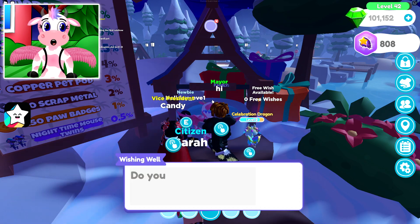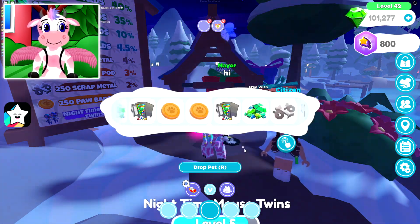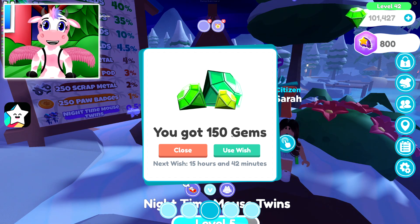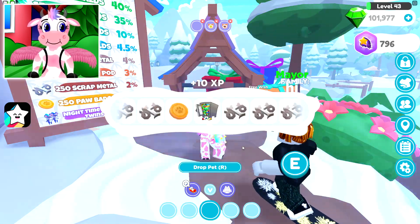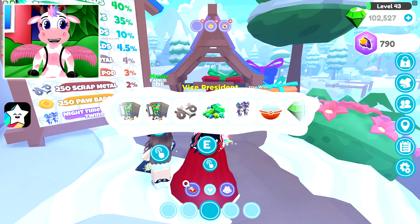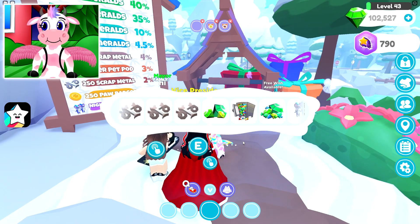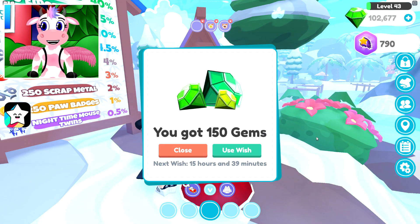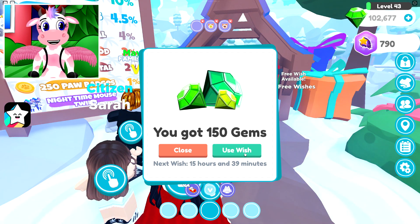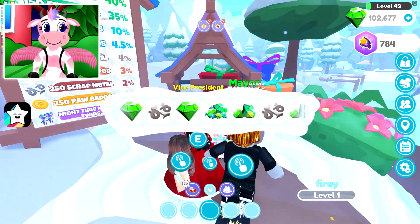Alright, I'm not stopping now! Let's go ahead and keep going! It was 150 gems, so we didn't really miss out a whole bunch there. Alright, here we go — wish number 60! We only have 40 more to go! Come on, give us something super lucky! And there we go — 150 gems! But come on, game — I want to get at least two more Nighttime Mouse Twins, just so I don't have to make a rainbow shiny in the future! Give me one!